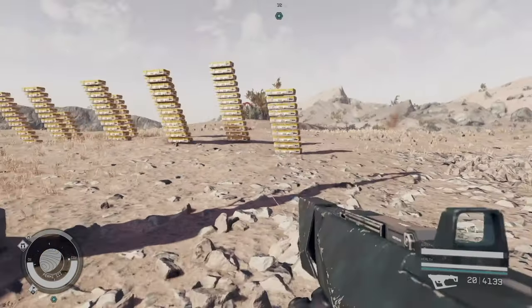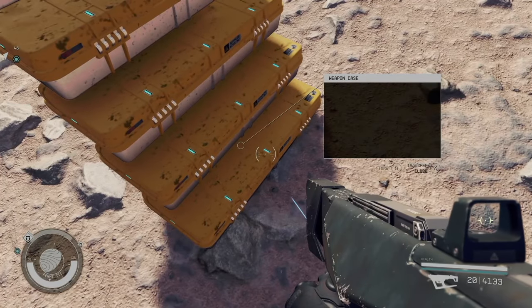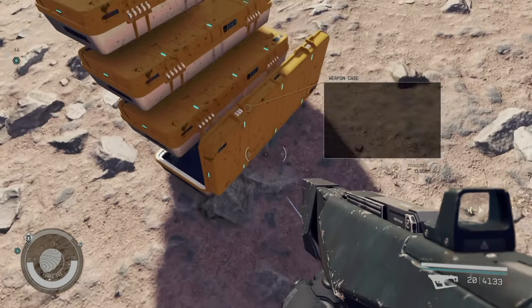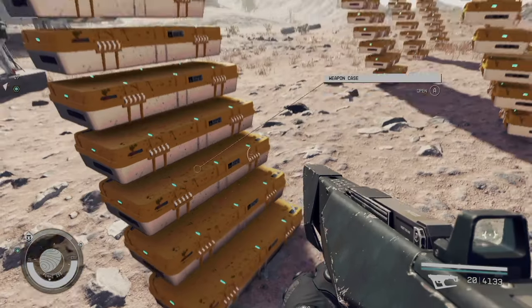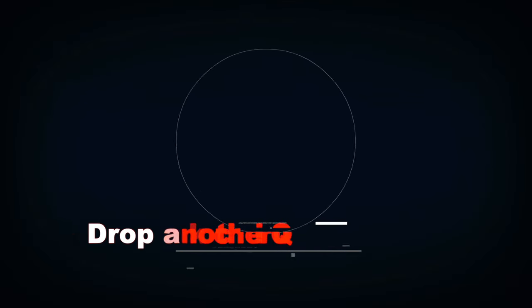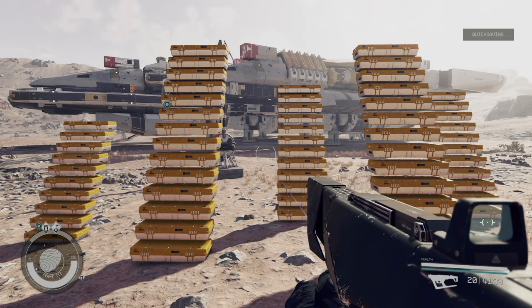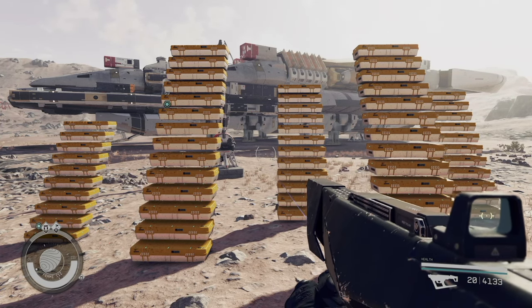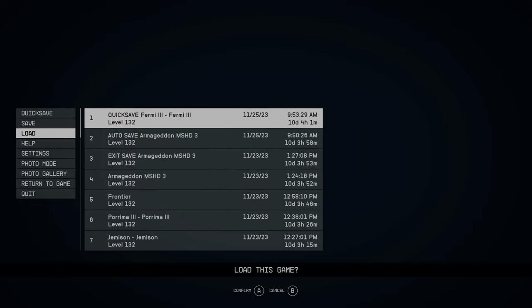The reason why we only stack them to about this height is so that you can reach every single last weapon crate. When you open up these weapon crates there's nothing in them. You can hold the transfer button and close the weapon crate. Then jump into your menu, quick save the game, hop back into the menu, and load that quick save.